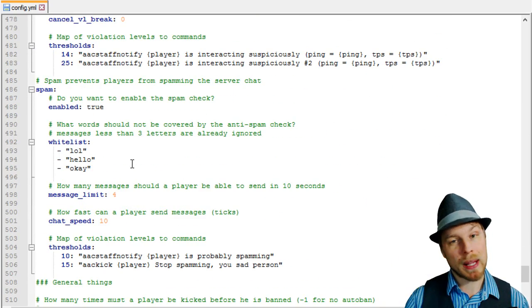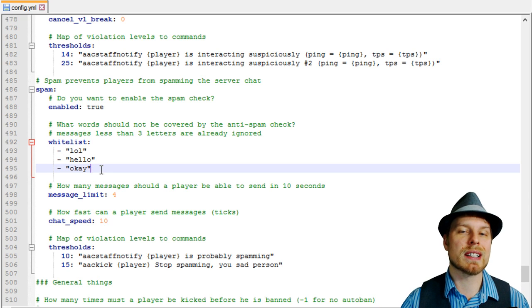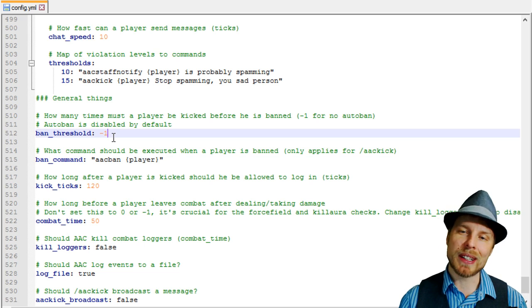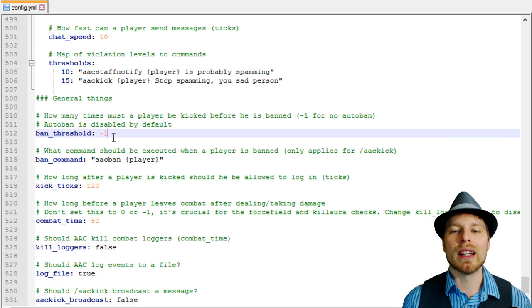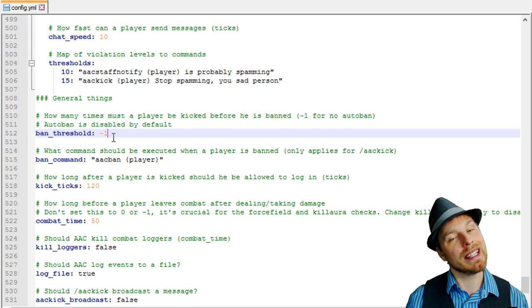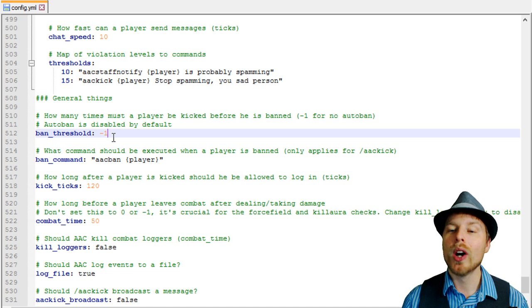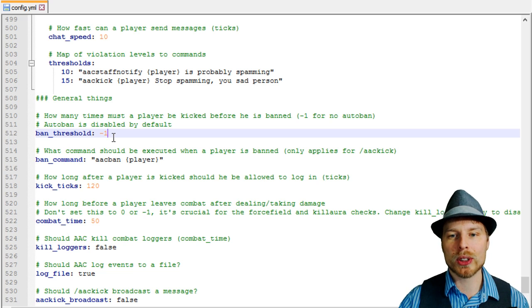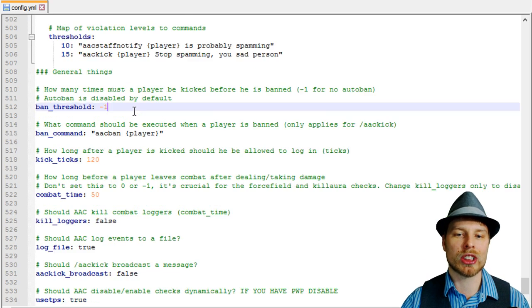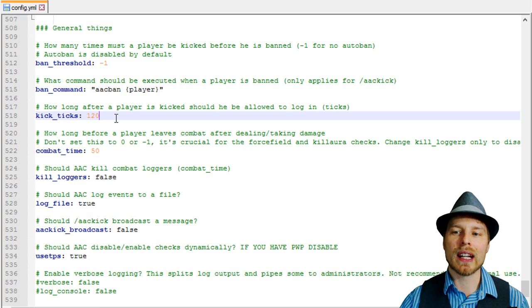You can even check for spam and whitelist certain words or phrases so they don't trip the spam filter. You can kick players after they've crossed so many thresholds. There's a ban threshold — by default it's off, but you can turn it on. It sets how many times a player may be kicked before they're banned: five times, eight times, two or three — whatever you want. That's the automatic portion. Or you can increase the threshold and set a ban command so they get banned just for tripping one check. You can also set how many ticks before a kicked player can rejoin.